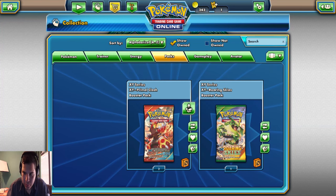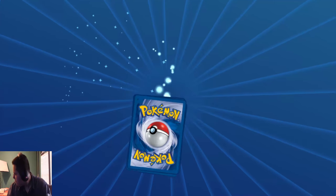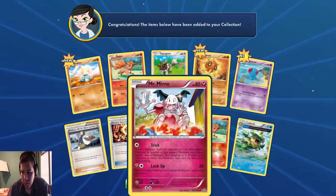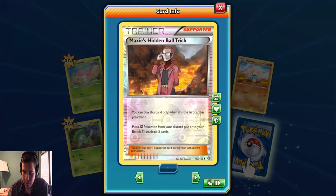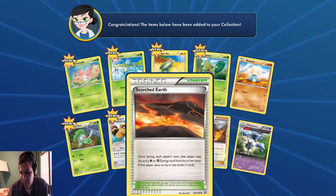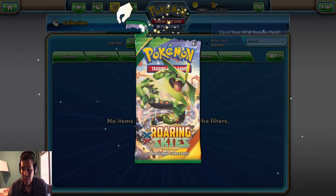We're out of those packs. Let's go straight into Primal Clash, saving that last Roaring Skies. Let's see if we can get any good luck on it. You can play this card only when it is your last card in your hand. Put up fighting energy from the discard pile on it, then draw 5 cards. Regular Nidoqueen. Alright, we're going into the last pack, you guys. Let's see what we can get. Roaring Skies - you know, there's a lot of good cards in this set. Hopefully we can get one good pull off of it.